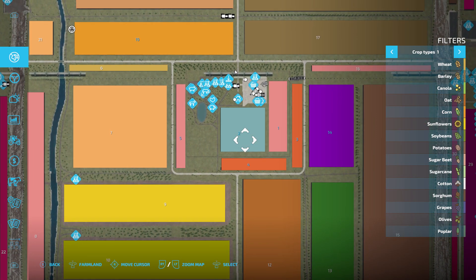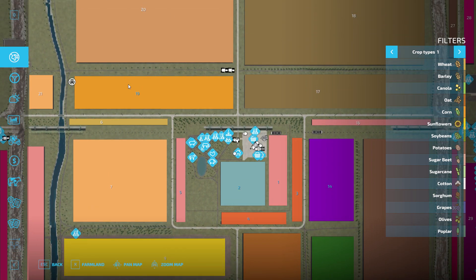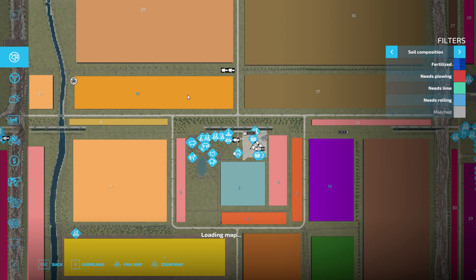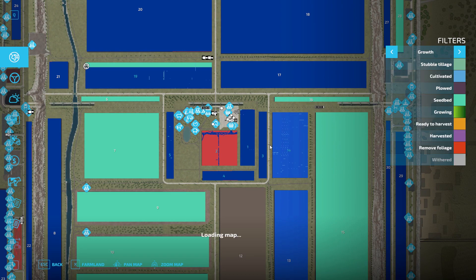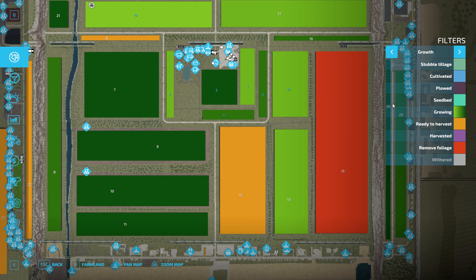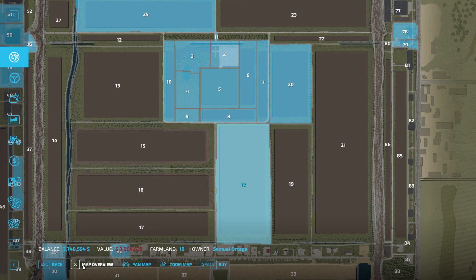Lime should still be running on field 19. It is, and that's got two layers of fertilizer on it. Let's check what else is in harvest-ready state. Field 12 is — but how expensive is it? We don't have enough money.